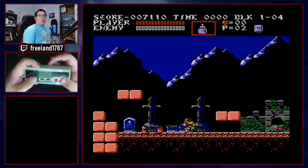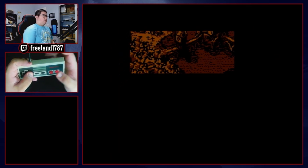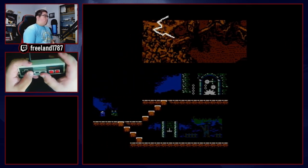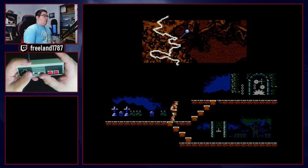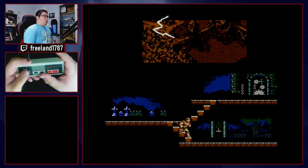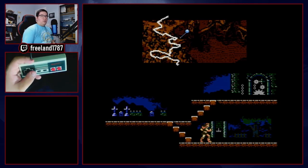That should be stage one — pretty easy, the same across the board for every first level. Now we've got a fork in the road: you can either go up to the clock tower, which we won't do in this run, or go down. Since this is a Trevor-only speedrun, we go down. That concludes level one.